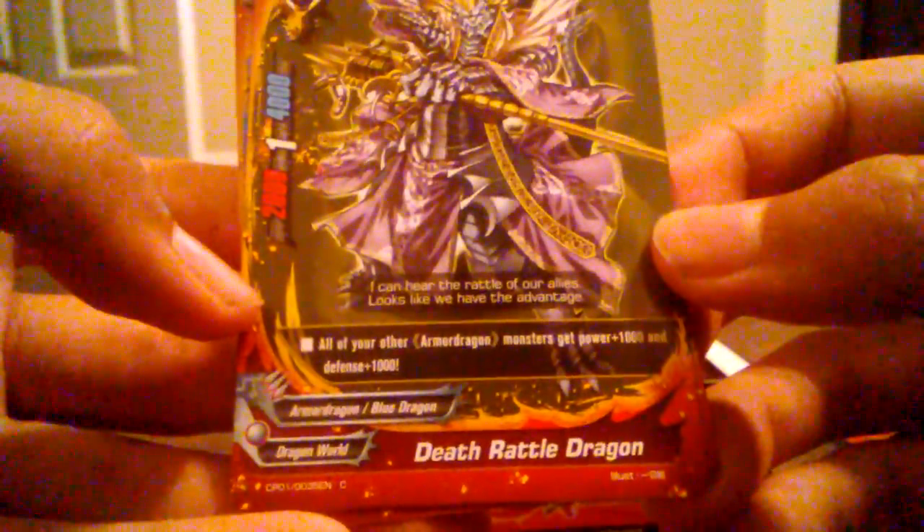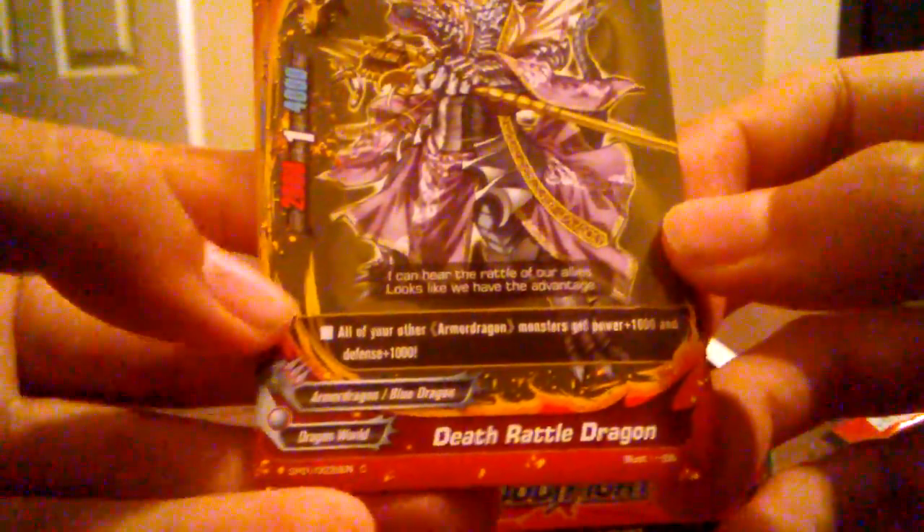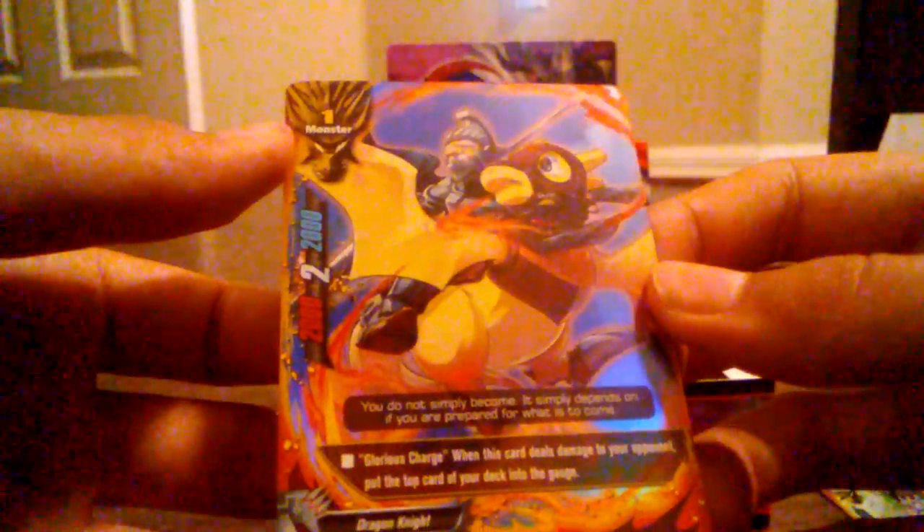Death Rattle Dragon — it's a common. Ooh, a double rare! Dragon Knight's El Quixote — looks like it has a shiny background. That's cool. And it's a double rare, so of course it's going with the double rares.